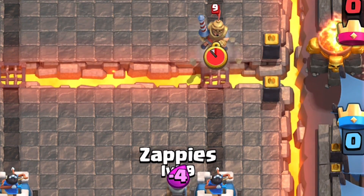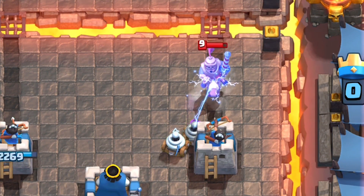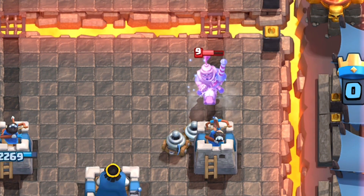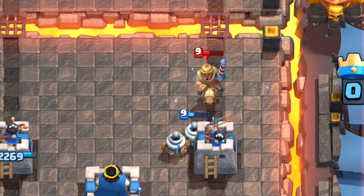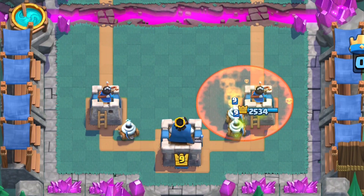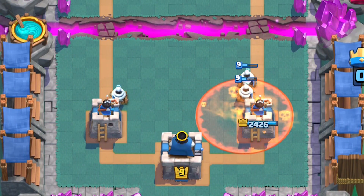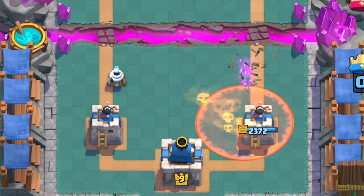With their recent nerf and load time, a Prince will now always hit one Zappie because of his long range and the Zappies' incredibly slow load time, even with their perma-stun power. Unless you're using them to perma-stun, splitting the Zappies is always a good idea so your opponent can't get full Fireball or Poison value.